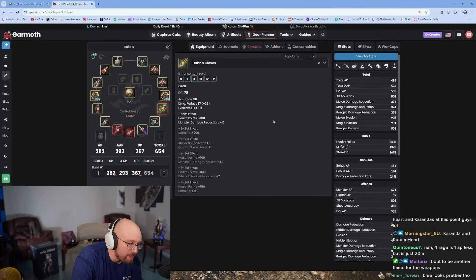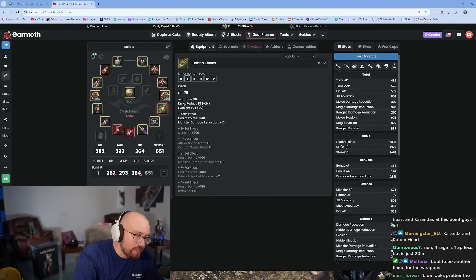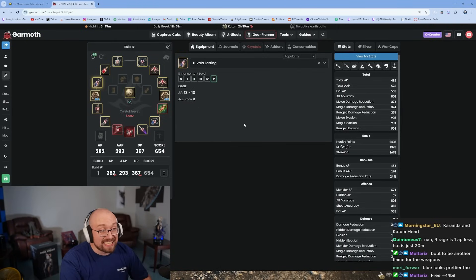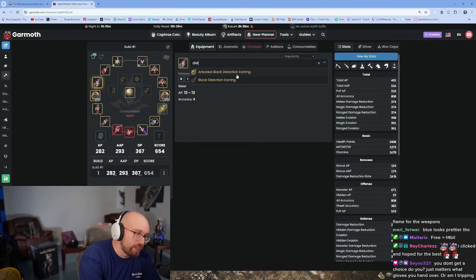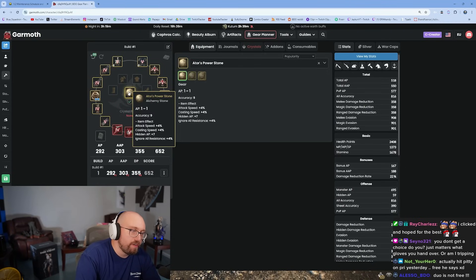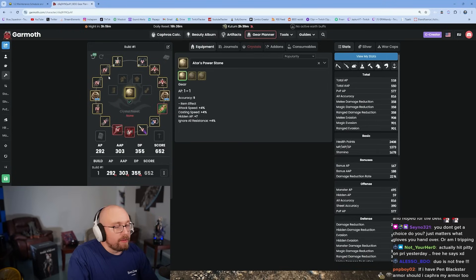You'll trade up to the next tier. Getting these to Duo is practically free. Get it to Pri immediately then push to Duo. A lot of players like to get to this point and then go for Distortion Earrings before going for Velzard, because it's better AP bang for your buck.